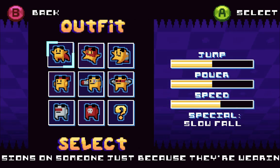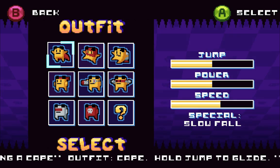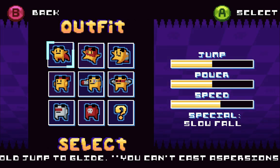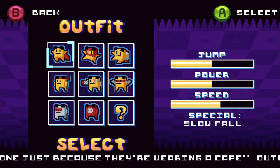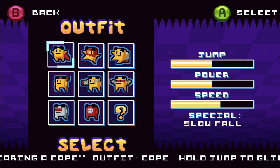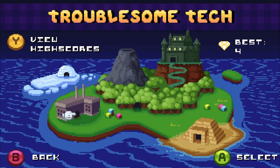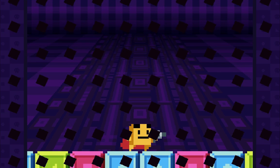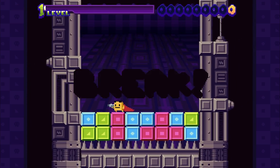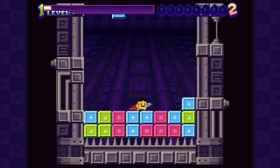I'm going to start with the cape outfit and show you a few outfits and stages to give you the general feel. This is a puzzle game where you play as a platformer character within the puzzle — it's like playing as Mega Man inside a Tetris board. Let me jump into the first stage, Troublesome Tech. The game also has some pretty good music.